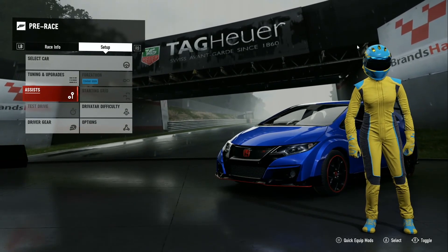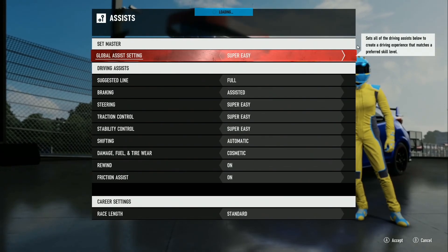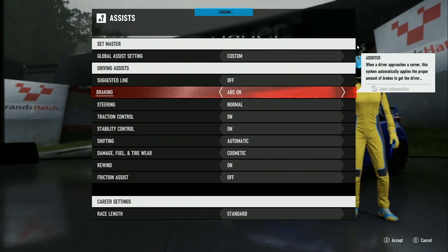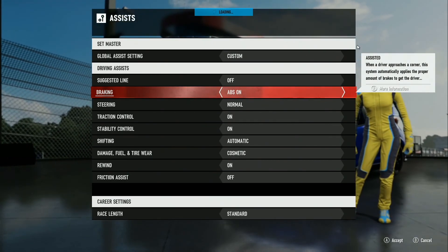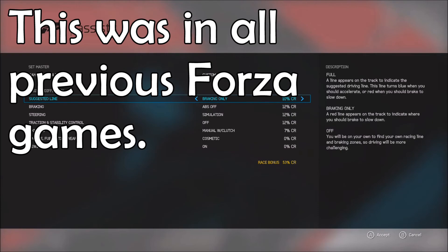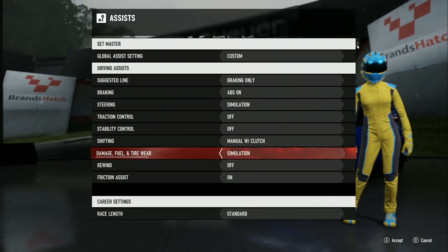In previous games, when you go into the assists, you used to be able to get a credit bonus. Like, having even just braking only gave you some kind of credit bonus. Having simulation steering gave you a bonus. Turning traction control off, using manual or manual with clutch, turning this to simulation, turning rewind off — all of that gave you a bonus. But now it doesn't do that.